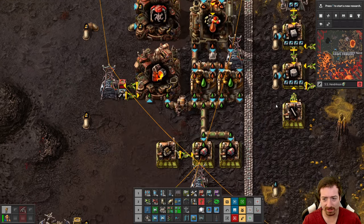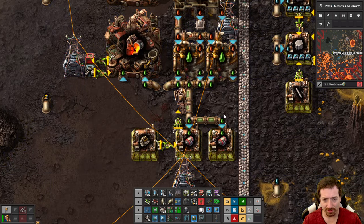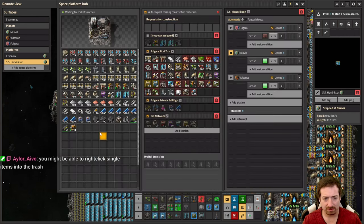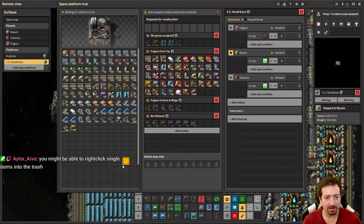All right let's get these big drills — do we have enough? I guess we gotta output this. You might be able to right click single items into the trash but you can't pick up the stack. I'm left clicking and it doesn't do anything — left and right click literally do nothing clicking on these. The only thing you can do is pipette, but that doesn't actually grab them. So that's a little weird.